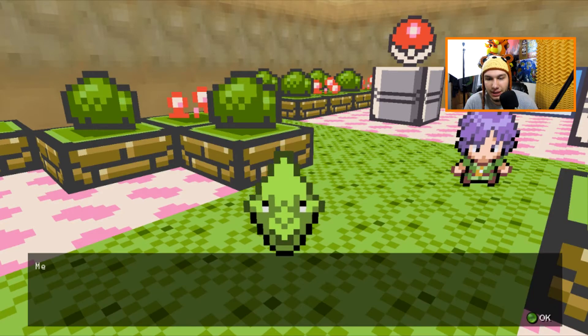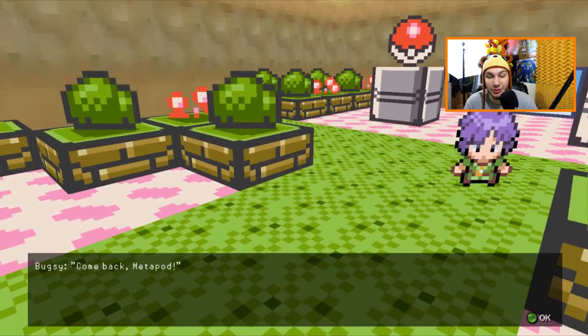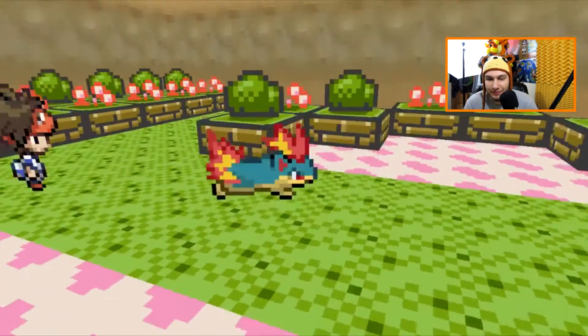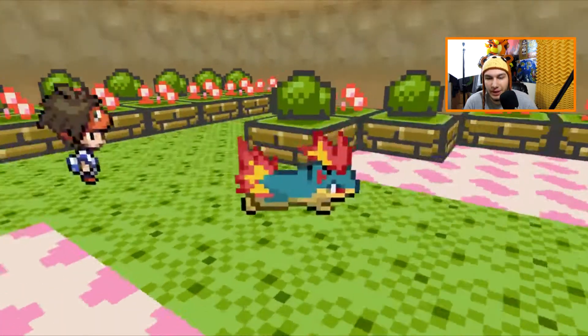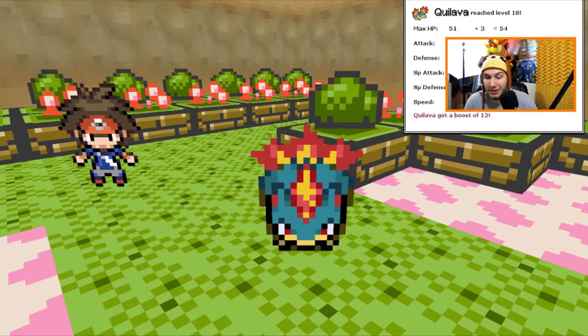Here we go — Metapod! Boom, Metapod gets hit hard with Ember, knocked out in one hit. That gives Quilava almost 300 experience which is really good. Kakuna next — dude, Bugsy's team kind of sucks. This will be our second gym badge out of eight in this region. Kakuna fainted! Quilava got 288 experience and is level 18 now — leveling up so fast!